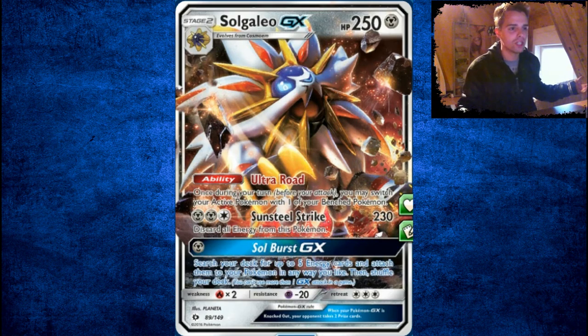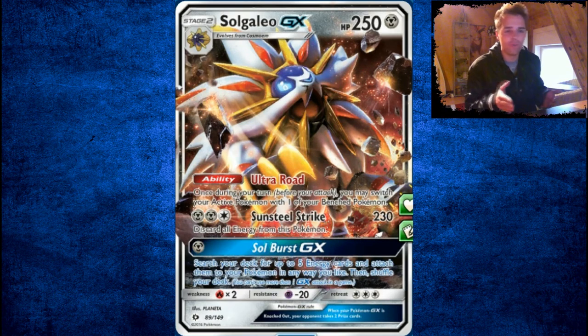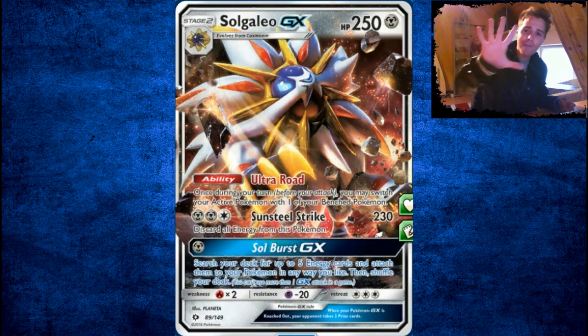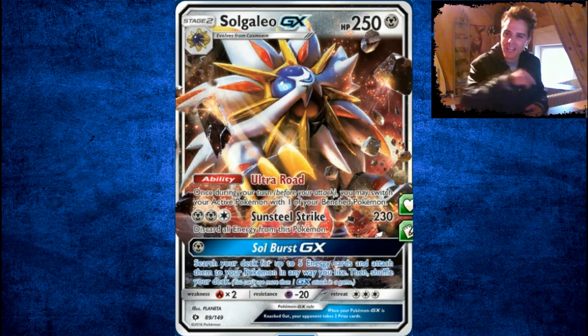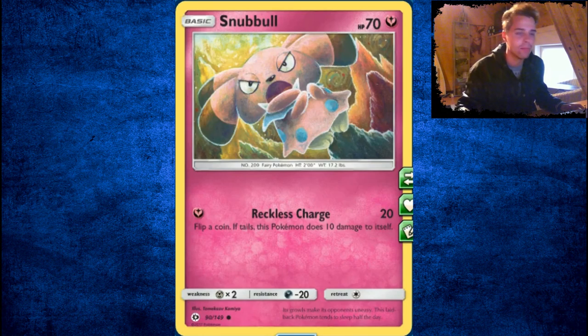Solgaleo GX has Bull and Switch, Sunsteel Strike for 230 damage — a bunch of damage — but it discards all energies attached to this Pokémon afterwards. If you use it once, you have a free knockout. Soul Burst GX lets you search your deck for up to five energy cards — that can be special ones as well, Double Dragon, DCE, Rainbow, you name it — and attach them to your Pokémon in any way you like. Imagine Rare Candy-ing to Solgaleo GX on turn two, getting all the energies into play, then striking with Sunsteel Strike. After that, there's even another Solgaleo GX on the bench to do it again. This could be a really great deck, although it's weak to Fire — Volcanion will eat this one alive.